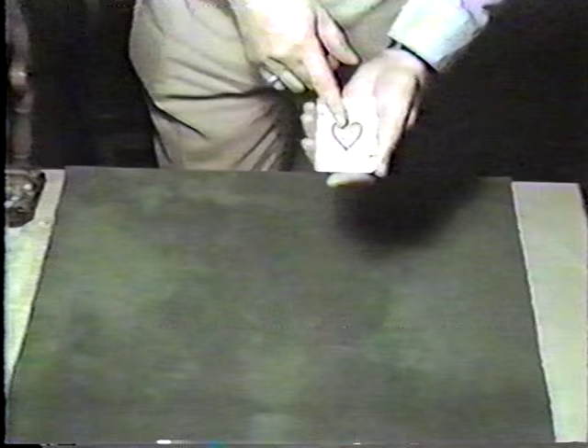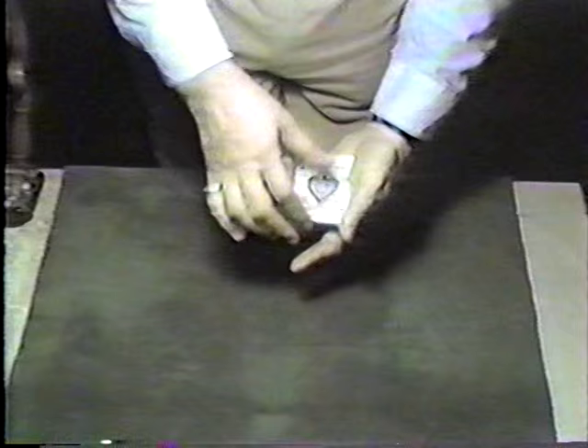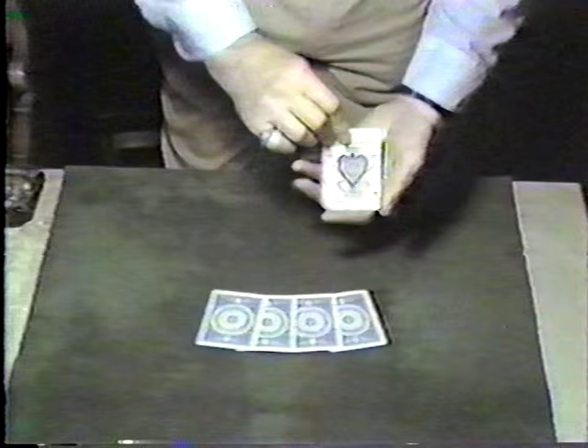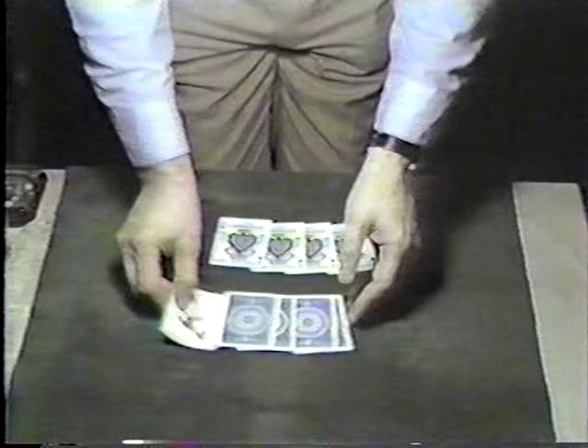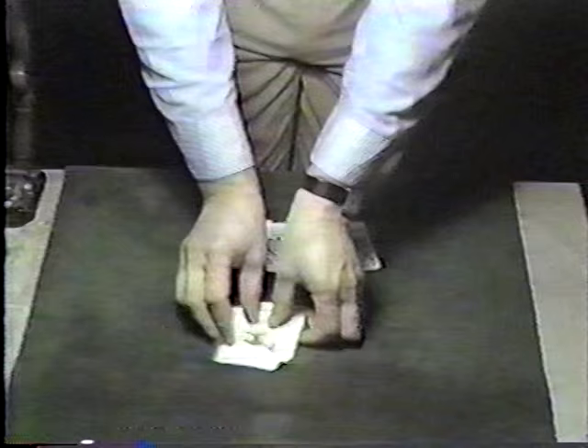Nine cards, eight of which are identical, one of which is an oddball card. This is a little more difficult to do, but it's nice. You then count the cards: one, two, three, four, five, six, seven, eight, nine. Now, four of these aces I'll place face down like so. Four of the aces I'll place face up like so. Now this is the catalyst card. If I scoop this up and place them to the aces, believe it or not, I now have one, two, three, four, five jokers.